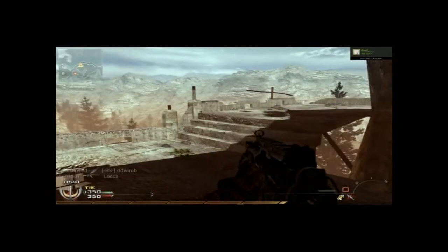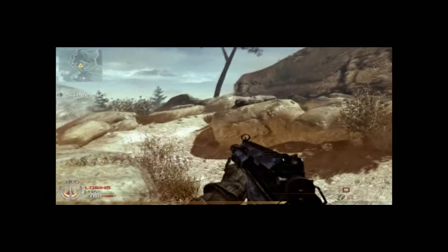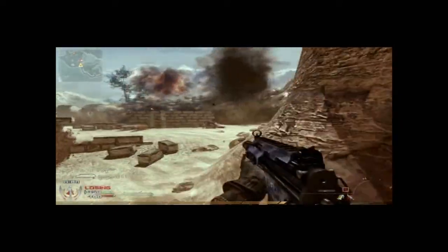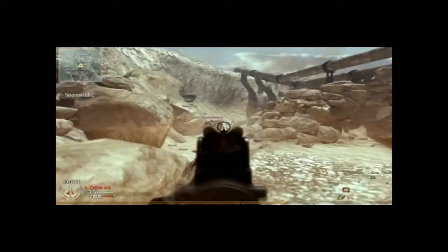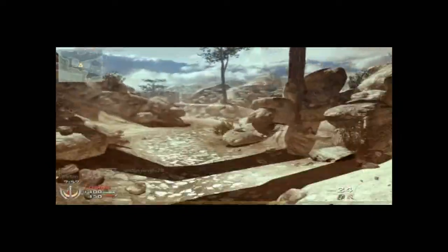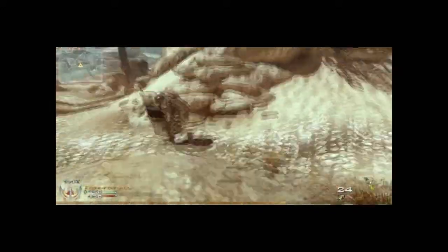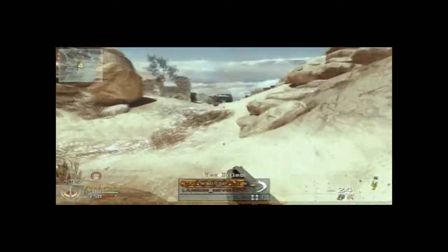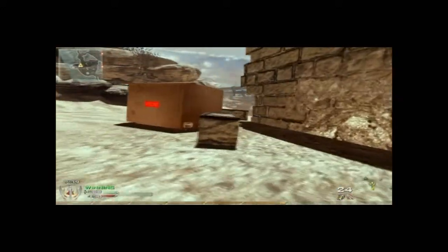We're going to run around and continue killing people. I go 30 and 9 in this match, so just sneaking around, continuing to listen for footsteps — it's not really anything too difficult to do. Once you get the hang of it, it's not hard to come out with a lot of kills and only a few deaths. The main thing is knowing the map: you have to know where your opponents are going to be, where people like to hide. Knowing the map will be your greatest tool against the enemy.